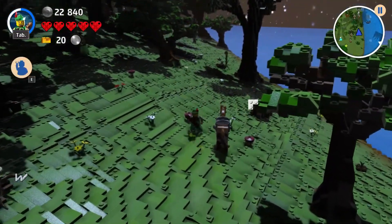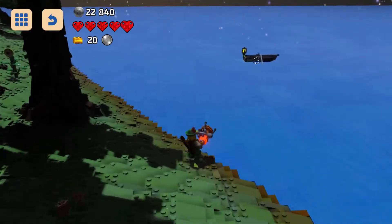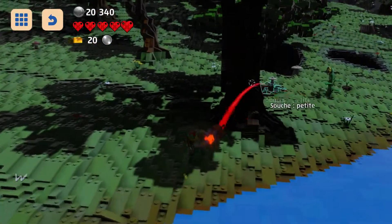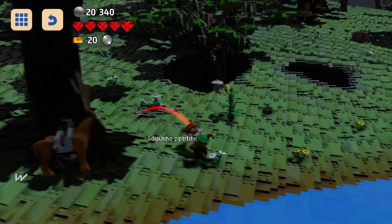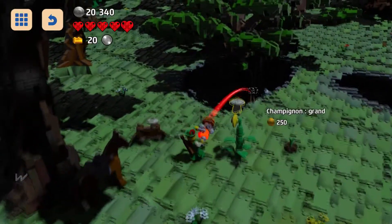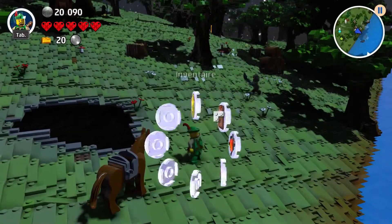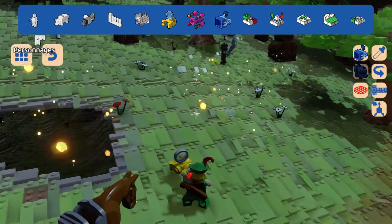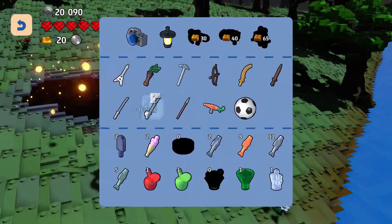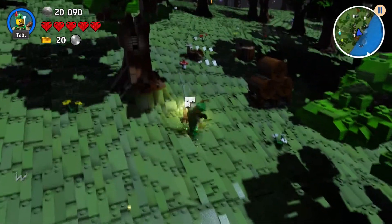And we'll continue on foot. That boat — I have it. There might be some chests to collect. Let's check the inventory and grab a weapon. That's not what I wanted though. Oh well. Ninja sword. And we'll go kill him so we can scan him.